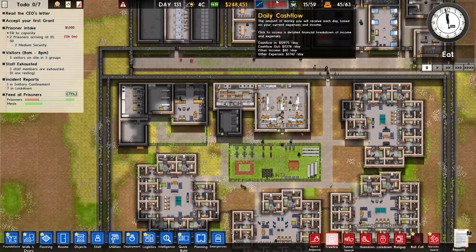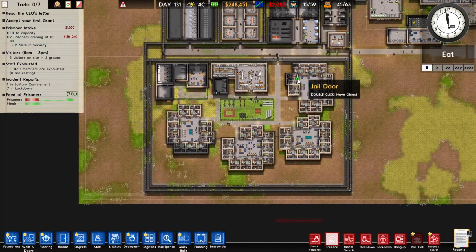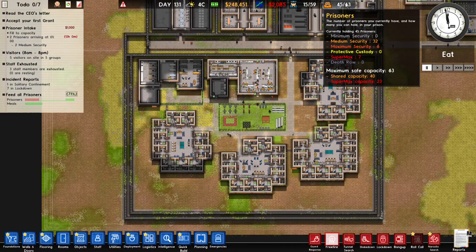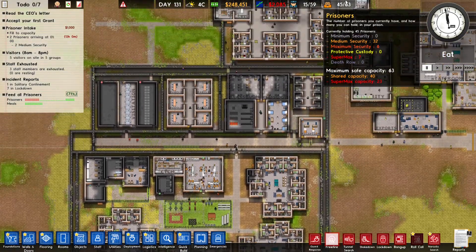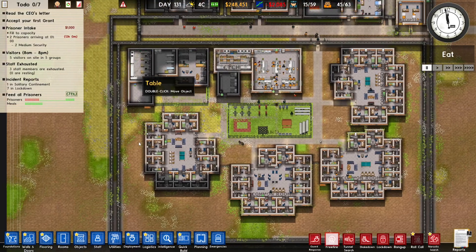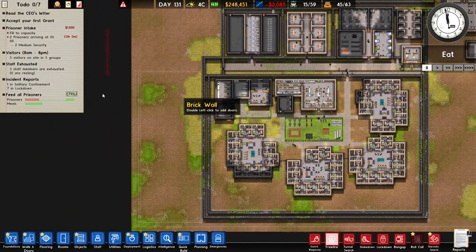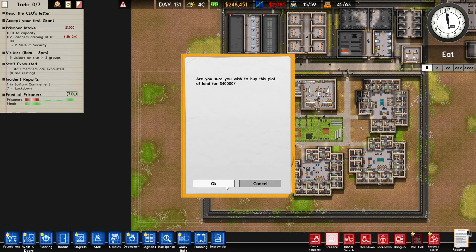What I want to do this episode: we are low on cash flow, so we don't get a lot of cash. What I want to do is increase the capacity of our prisoners — I want to get more prisoners. How do I do that? I'm just going to duplicate this cell block. So the first thing we do is buy some land.